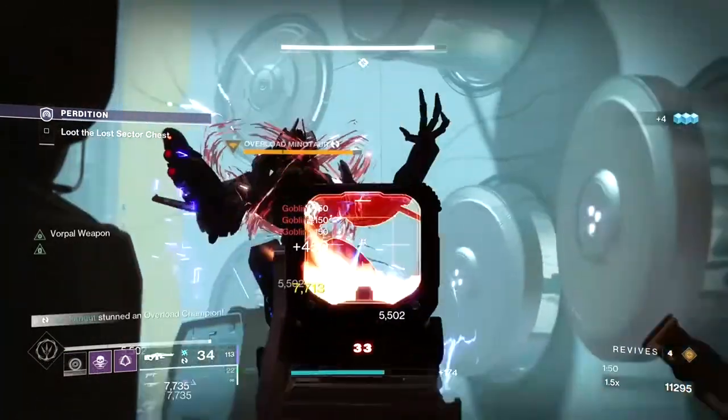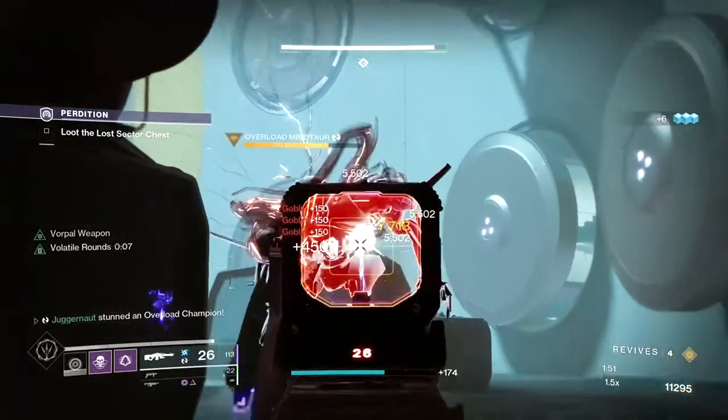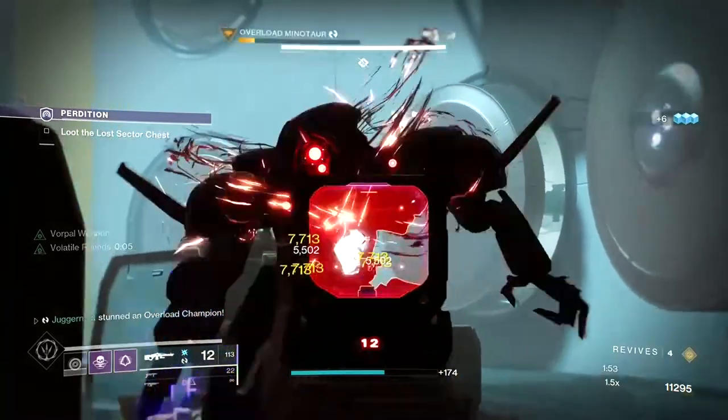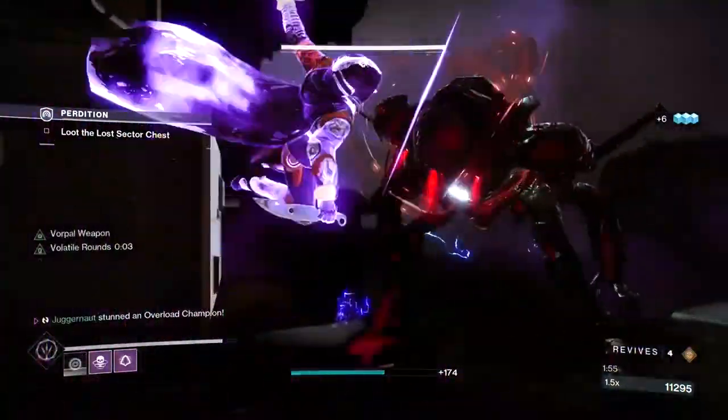When an Overload is stunned, it will stop attacking you and it will be incapable of regenerating health, allowing you to burst it down with your heavy, special, and/or grenades.